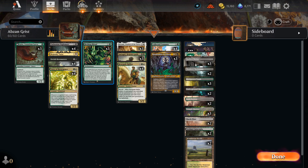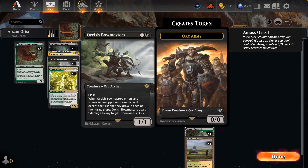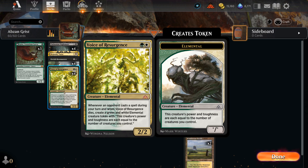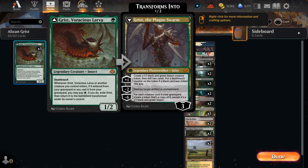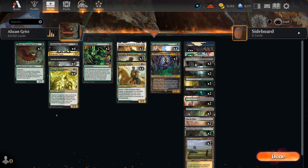Number one, we're going to use all these interesting cards. Orcish Bowmasters when it comes in makes a token; Voice of Resurgence when it dies makes a token. Those can be used to get back Grist. When Grist enters, if it or another thing entered from the graveyard, you can pay a green to flip it into a planeswalker - you can make more zero-mana creatures and get back more Grists.